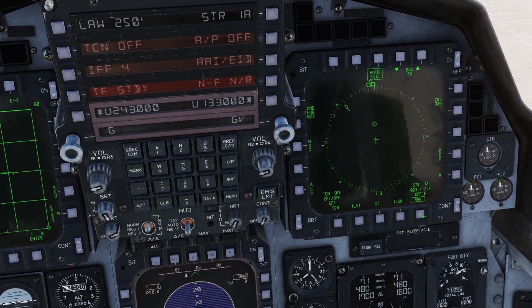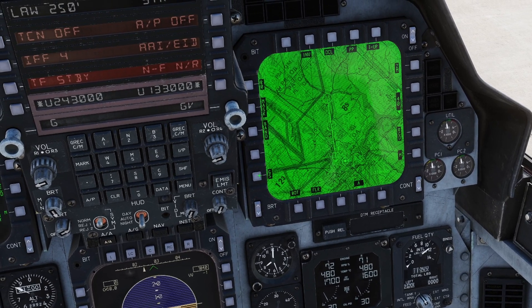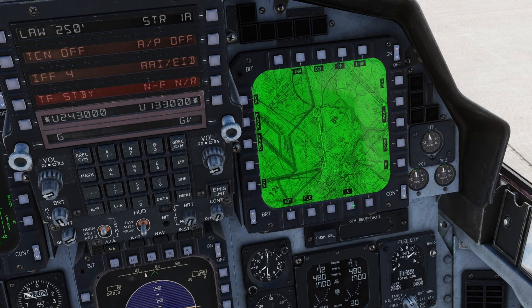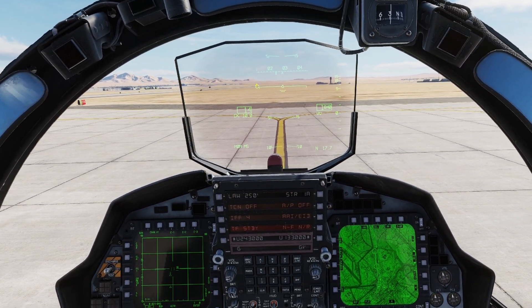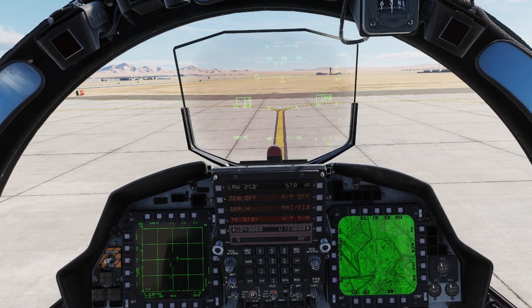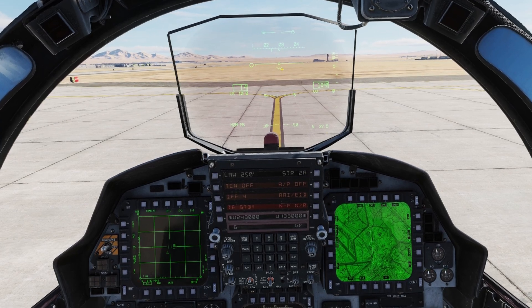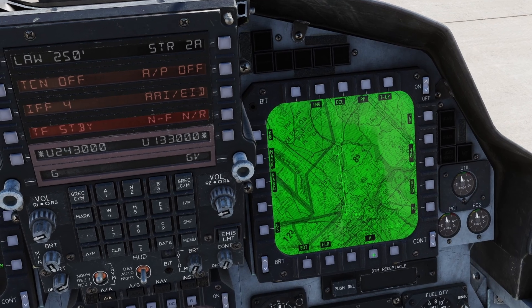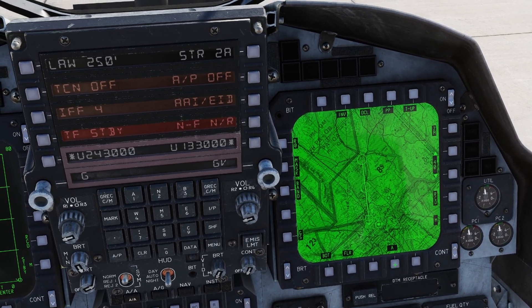We're in the jet, everything's aligned and ready to go. I'll bring up TSD on the side so we can see. Route alpha is loaded with points one and two, just like we talked about. Waypoint one is 17 miles out, and waypoint two is 32 miles out in that direction. So we want to go to route bravo — but we don't have one. We don't have a route charlie either.